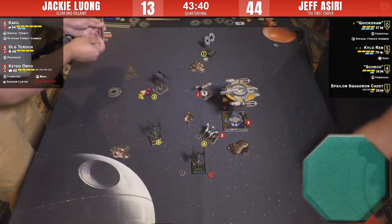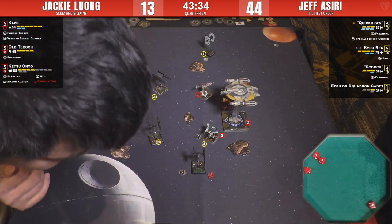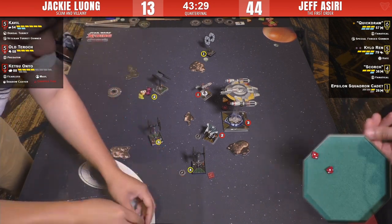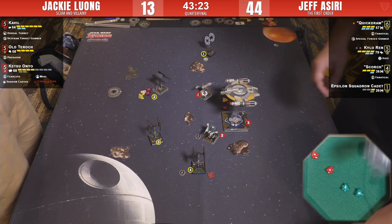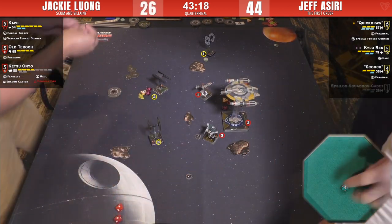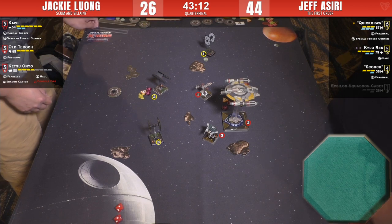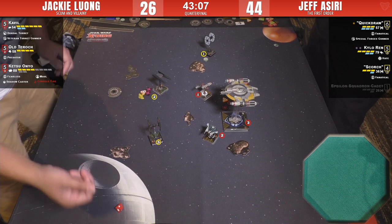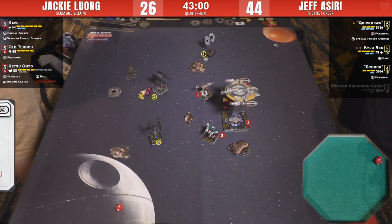Jackie is going to do the Tarok shot first — building the suspense. He's got Predator, only gets two rerolls. One hit and one damage — the Epsilon Cadet dies. An ignominious death. It's First Order scum — they don't care about any of that. Console fire gives Ketsu one more damage.